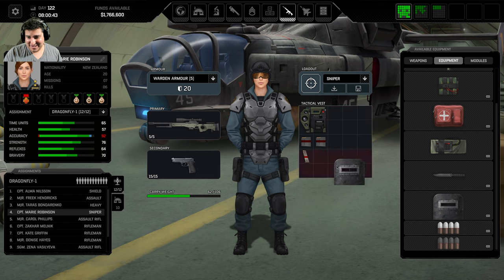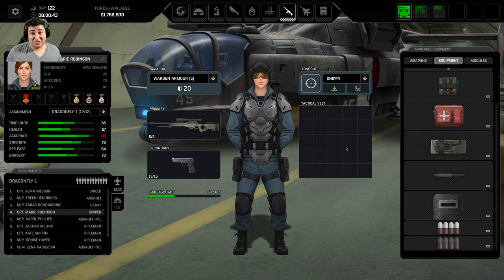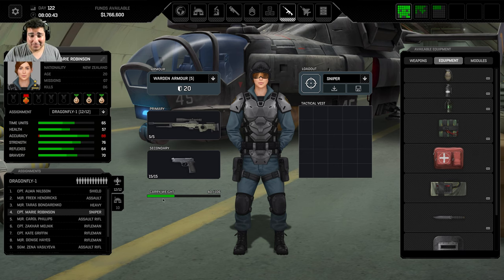Other things snipers may want: a pistol if they can carry the weight, so they can shoot something while moving between cover. Maybe a med bag so they can patch up the heavy guy next to them, or some C4 so a rifleman can pick it up and go use it. They're basically your free slot of extra equipment you can bring. You could try giving them a shield but it doesn't fit in the inventory.